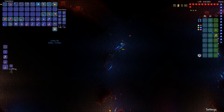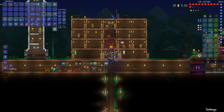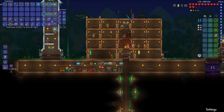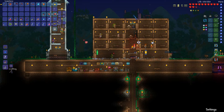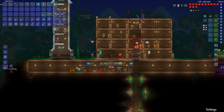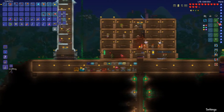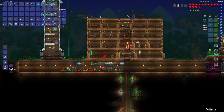I've got a spear. We got crimson blocks, rope, lesser healing potion, and a Crimson Heart. Look at that — it summons a heart to provide light. It's a lover of the light!